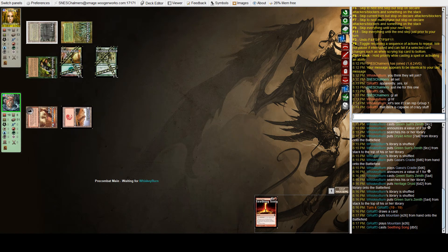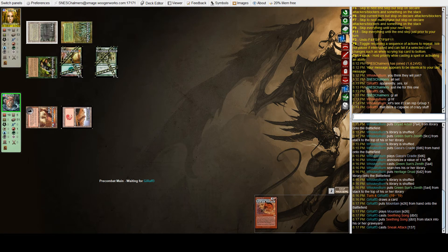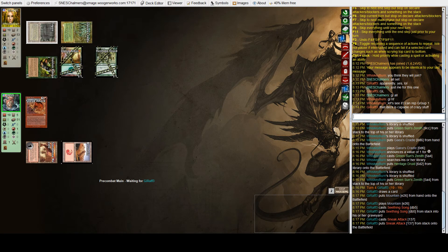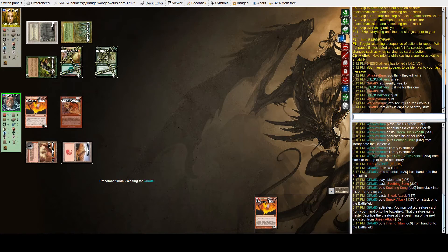There's a Seizing Song for Bob, which adds five red mana to his mana pool. Sneak Attack. These are the Legacy games that I think go very fast. He does have the mana up to cast it as well.